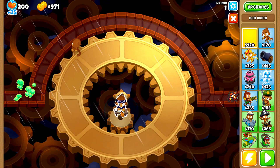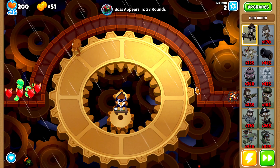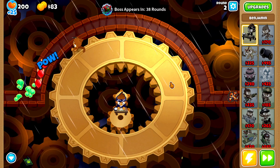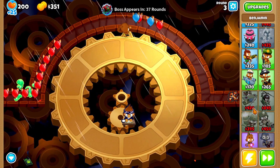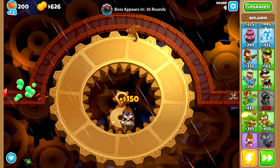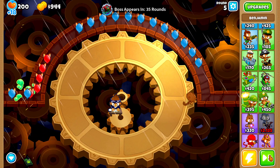First thing we're going to start off with, we'll grab our Benjamin and place him out of the way when we start placing farms. A big question I'm having is can we afford to buy a farm before we need to buy more defense towers? I think one of the towers I'll buy for defense is going to be a monkey ace, because with a winged monkey our ace should be pretty good at dealing with the first couple of rounds.